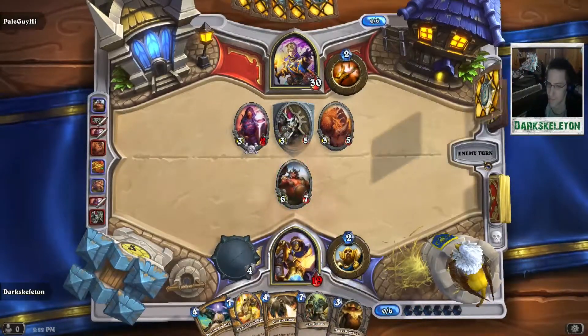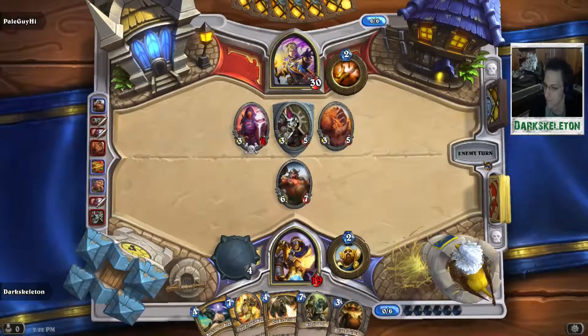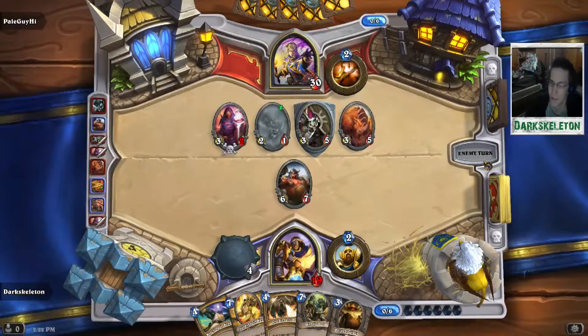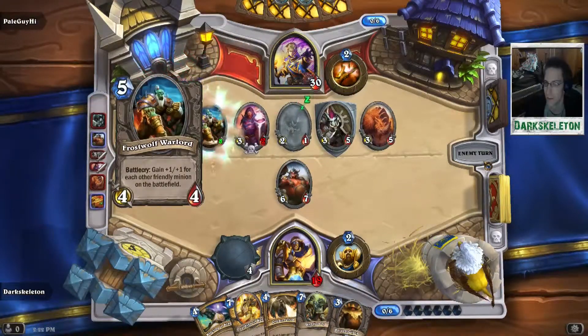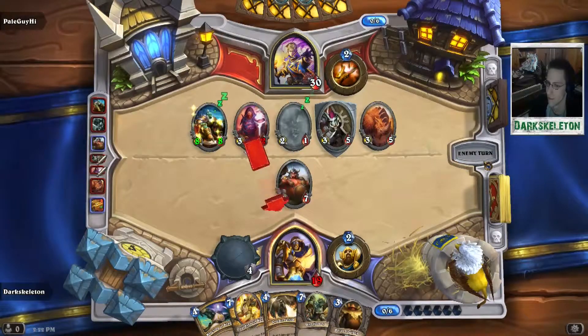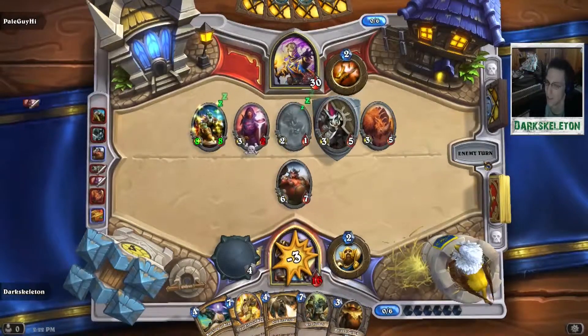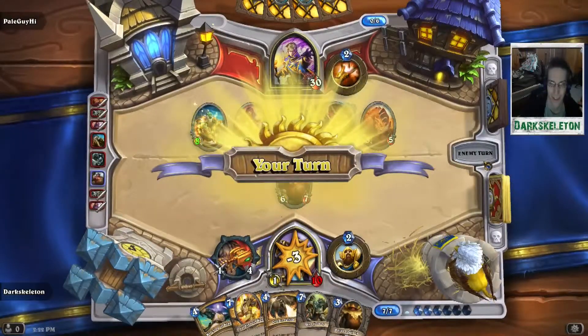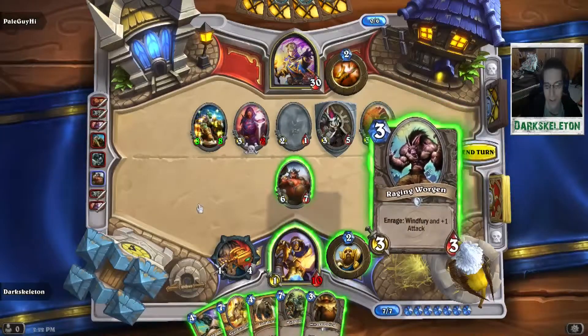I have nothing on the board. He has a Dark Cultist that threatens to buff any of his minions, and I'm already down to 19 HP. All he has to do is flood the board with more minions, including a bloody Frostwolf Warlord, and I'm just out of this game completely. I might have some late-game cards in my hand, but it doesn't matter, because my 2-drops were so terrible — I didn't have anything to play on turn 1, nothing good to play on turn 2, and then he just ruins me with a Dark Cultist.